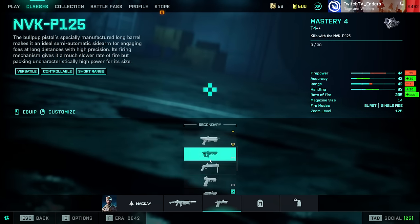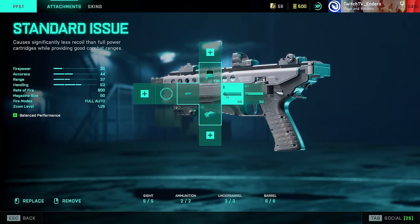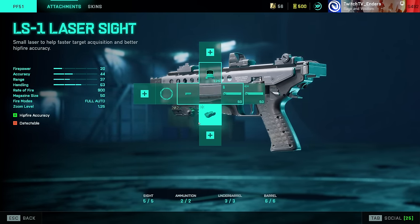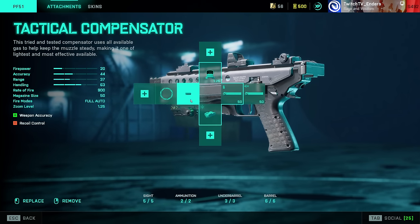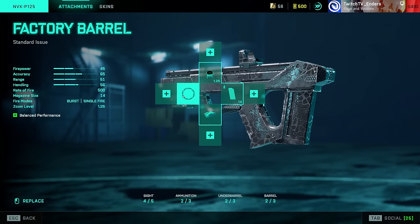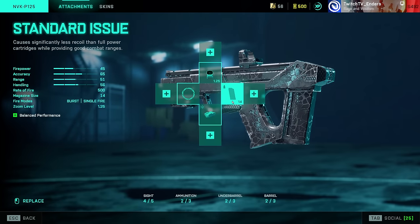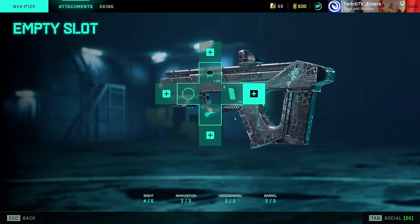PF51: Tactical Compensator, laser sight, Standard Issue. This gun got a 30% hip fire buff in Season 7, so if you haven't used it, it's very good now — albeit not the best TTK; the Glock and Deagle are still the kings of the secondary category. NVK: interesting weapon, worse than the Glock in my opinion. Factory Barrel, laser sight, Standard Issue Extended.